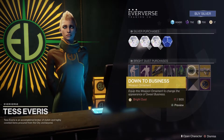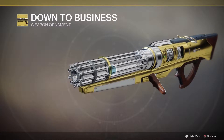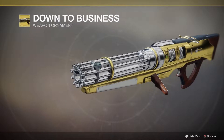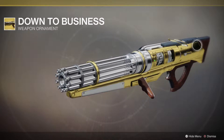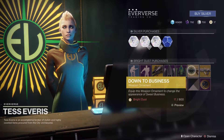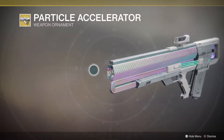We have the Down to Business weapon ornament for the Sweet Business, which Xur was selling last week. So if you picked it up, you have the ornament available this week. It looks really sexy — a lot of chrome instead of the white and gold, and it has a wood kind of finish on it. It looks really good. I'm going to get it when I have enough bright dust — I only have 17 right now.